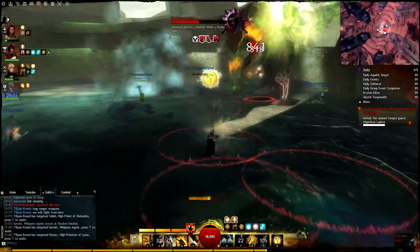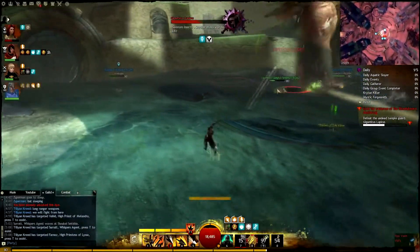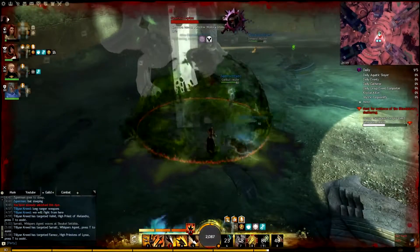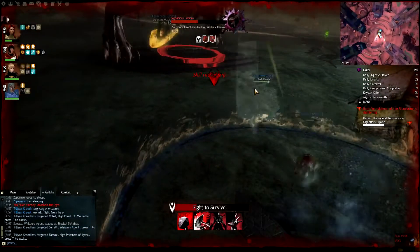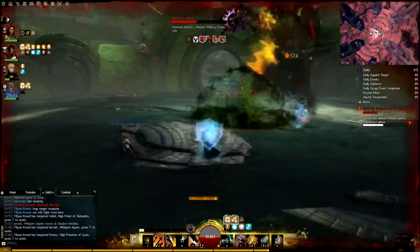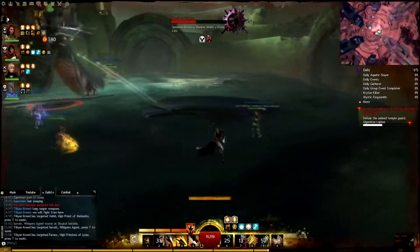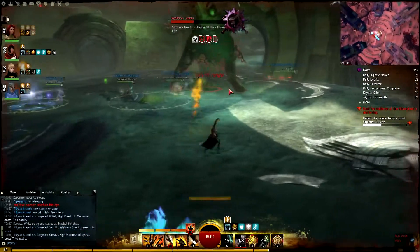Right after entering the third stage — and this is really important to know in advance — he will suck life from around him. If he does that too much he will go back into the second phase. One mechanic of the third phase is he will put a dome on you. Any classes with teleport can teleport out of it. Any classes with stability just pop it and run out. If not, and you are at full health when he casts it over you, just stand still, heal yourself, and you will probably survive.